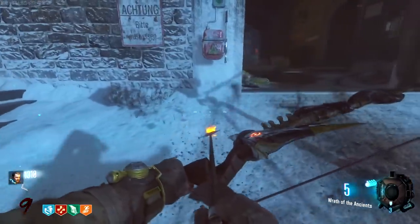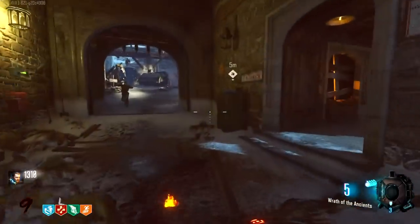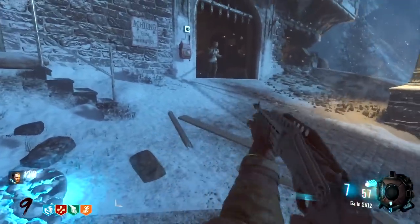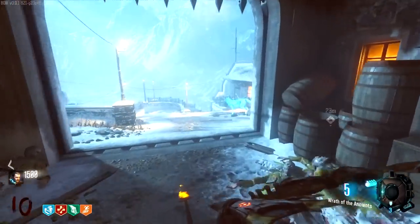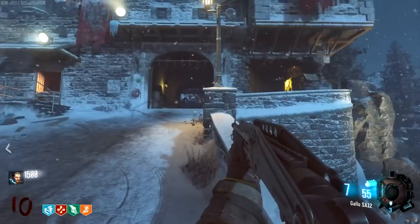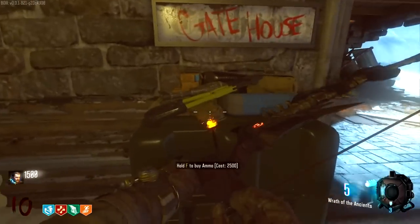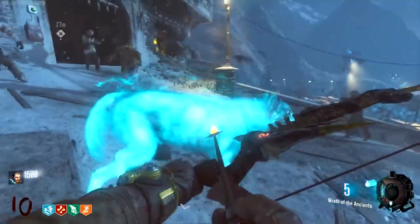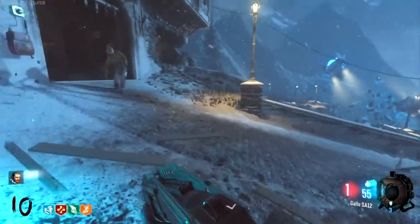Now we need more souls — probably going to end up going on to the next round. I wonder, can we buy ammo for the bow? We can — it's 1,500. That's so sick. We have exactly 1,500. If we get dogs this round there's no point buying it. Doesn't look like we are, so I'm going to just buy it. Oh, we don't have enough money — what? It's 2,500 now. Oh, it literally just increased. Thanks, game. Thanks for screwing me like that.